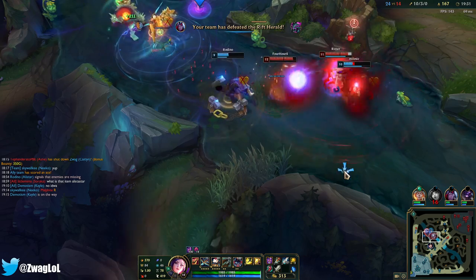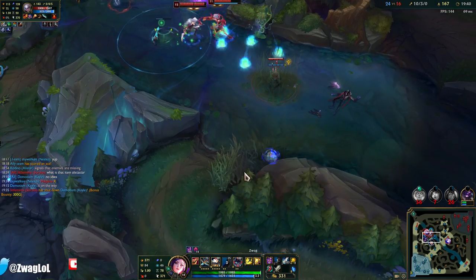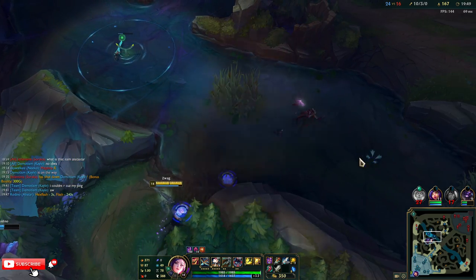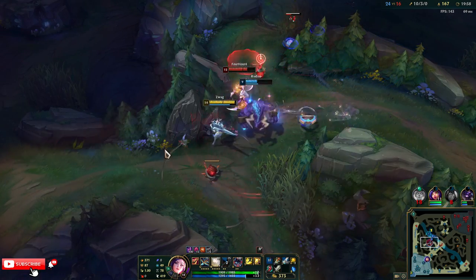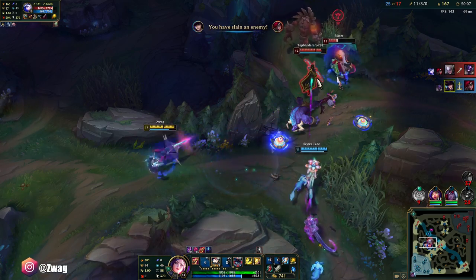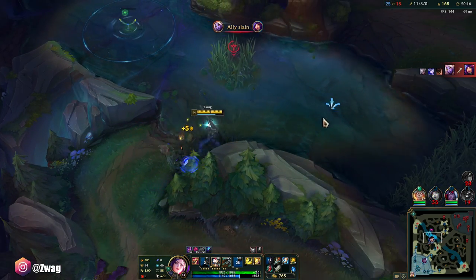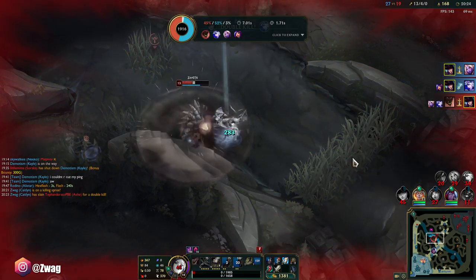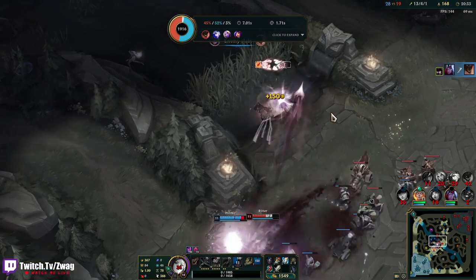Auto-attacked for 600 damage. They saw me. Step on the trap, walk right up. Oh yeah, my Ghostblade active! He took no damage — I thought I was going to kill him there. Go get him! I can't see what's happening. Oh my god, I missed the Q. They're not dying. He has ult! Oh, you're dead — you're dead! Oh, that killed me. I was going to flash. Malphite doesn't take damage from me — maybe we do need the Armor Pen.